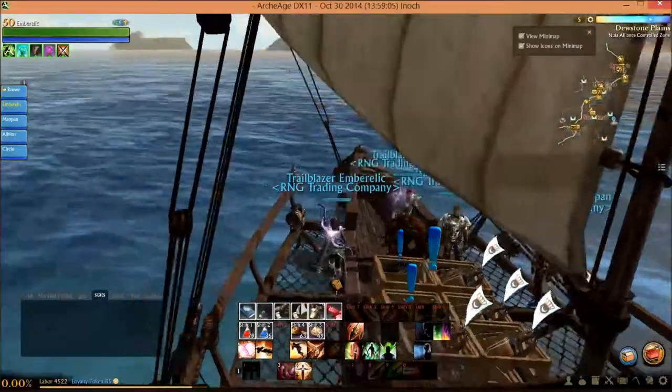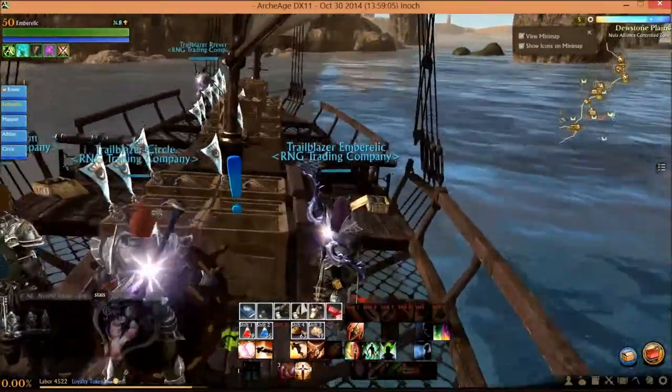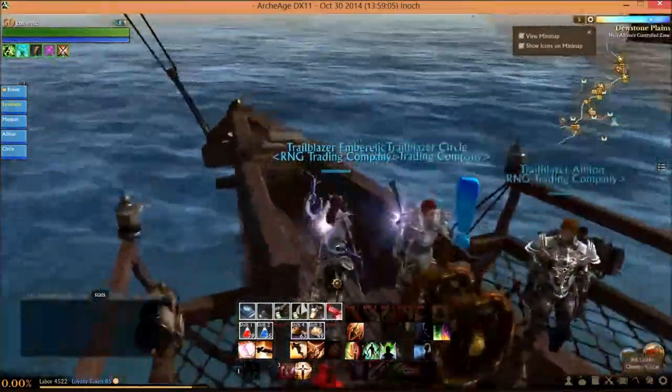I'm assuming it will show both friend and — well, quote unquote friend. There really are no friends in this game, other than your guild mates. And well, they can turn on you too.